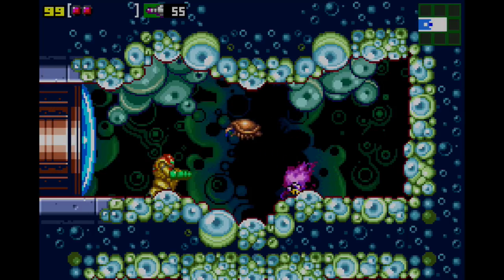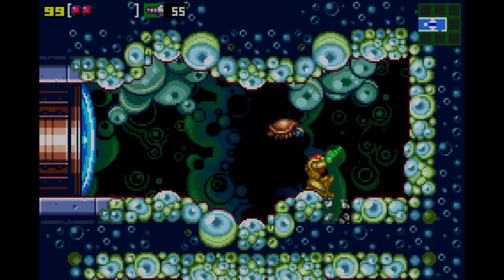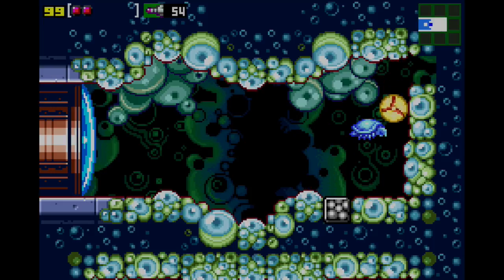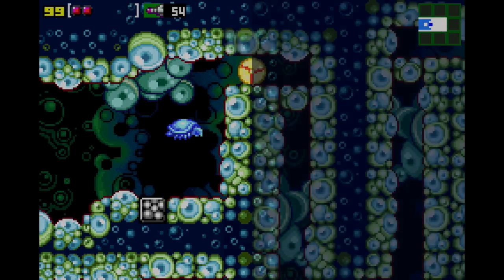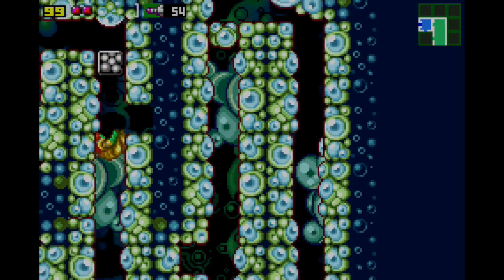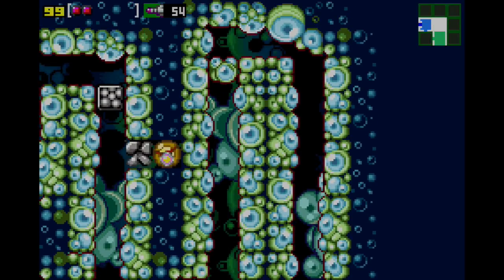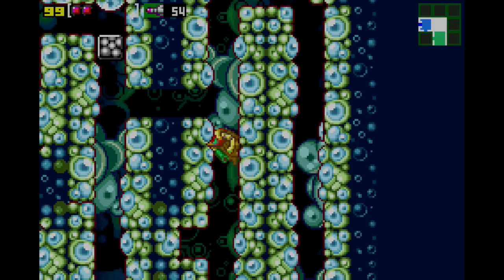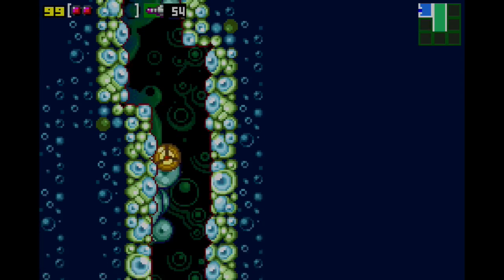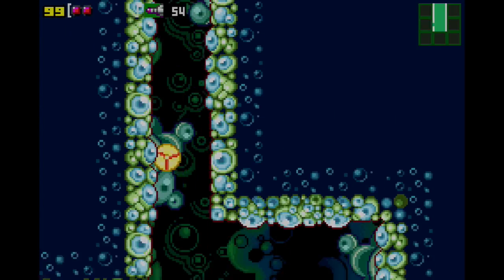Here's where we're going to do some serious sequence breaking - this is probably the first instance in the game where there's some serious sequence breaking to be done. You freeze him, shoot a missile there, jump on him. Now we've discovered a whole new area. The trick is to fall down this crumbling block area and drop bombs on your way down. If you did it right you break this block, wall jump your way up and drop - this is going to skip you a whole lot. We're coming back, don't worry.